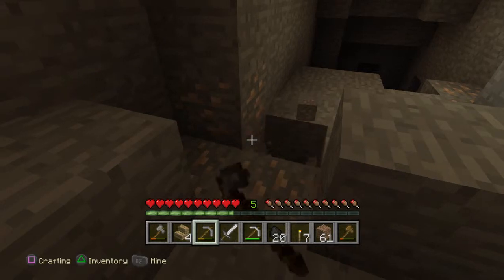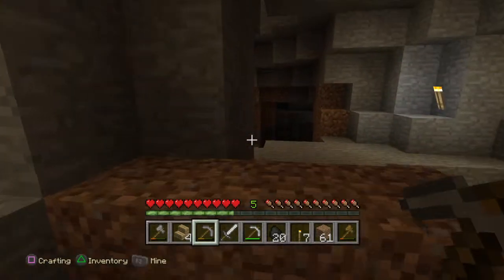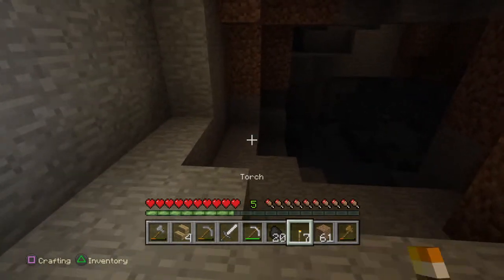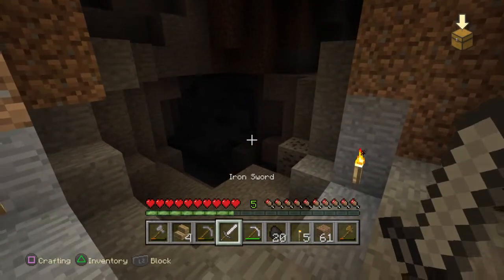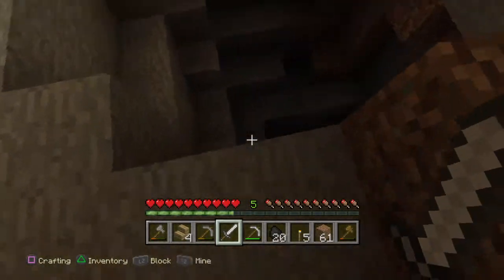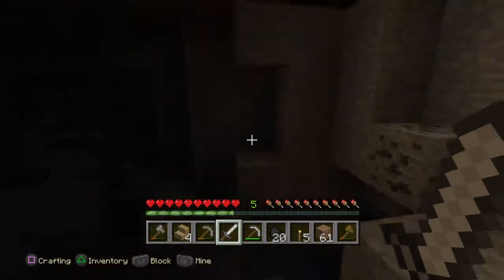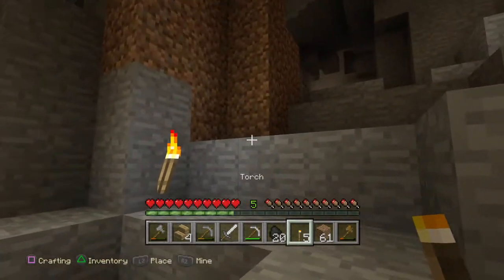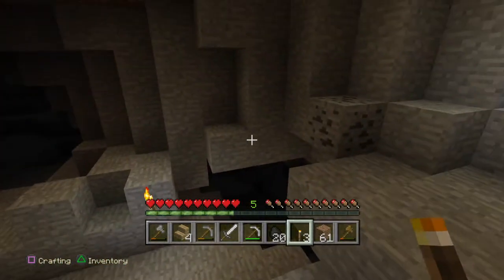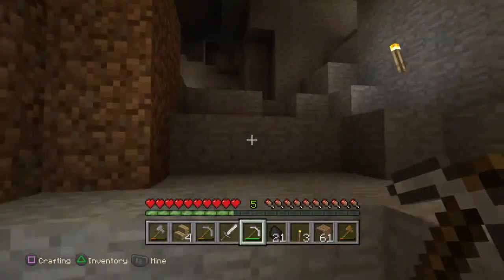Oh man, creepy. Creeper down there — should we attack him? Yeah, let's do it. Wait, he's coming for me. Where did he go? Did he get stuck? Is he gonna come another way? Whoa, that looks cool. I want to get a bow and arrow because I'm going to shoot the creepers from afar — I think that would be handy.